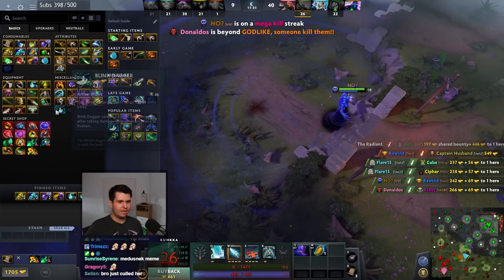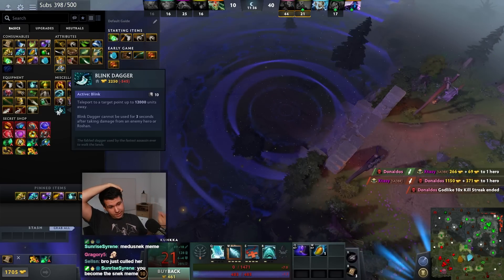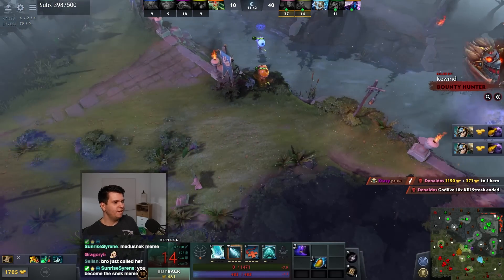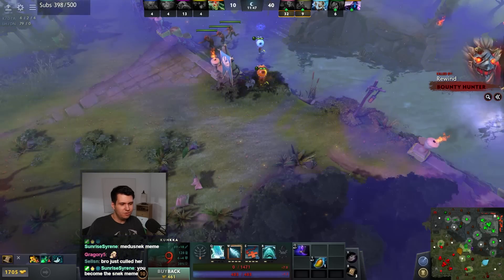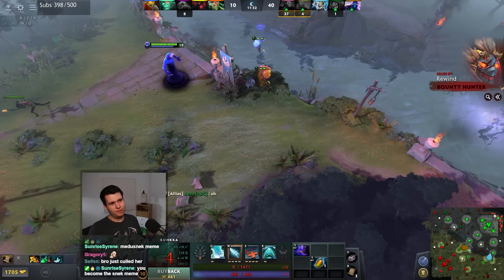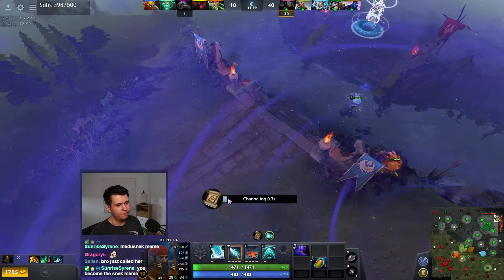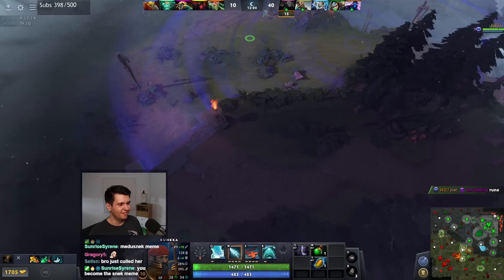Blink Dagger has 12,000 units distance - well that sure is a lot. Is that maybe a stopgap fix to the courier issue? If the creator of this mode couldn't figure out how to fix the couriers and decided to instead make it so everybody has a Blink Dagger that gets you in and out of base - that's actually kind of clever, a little bit.